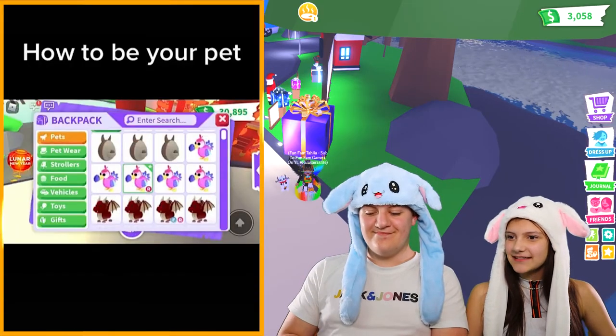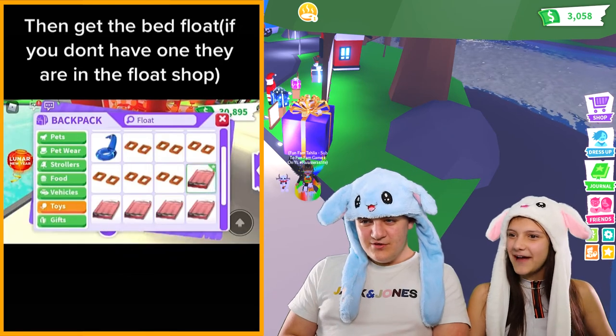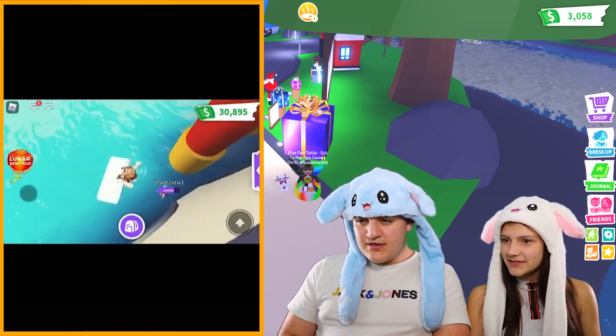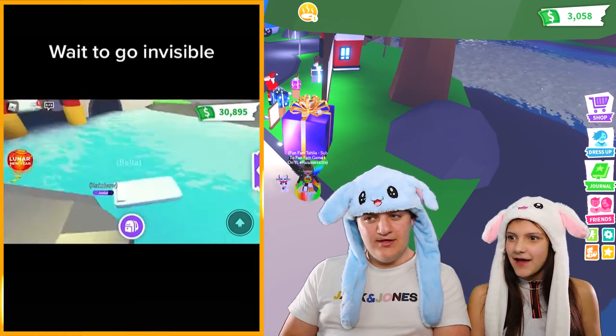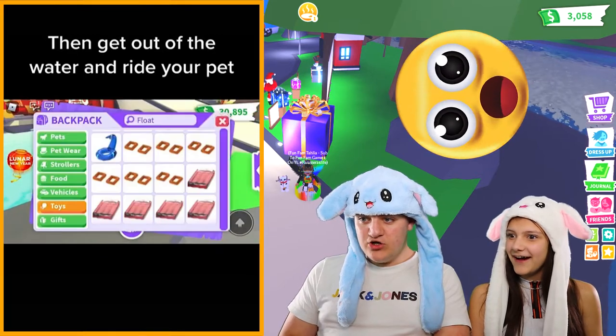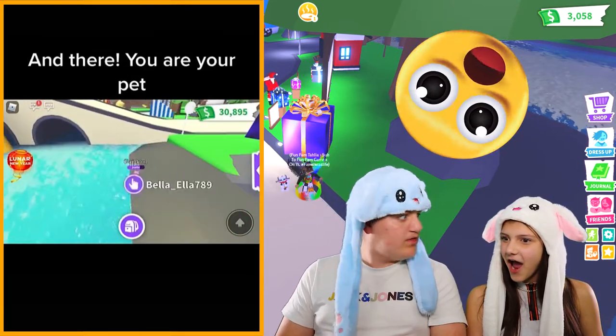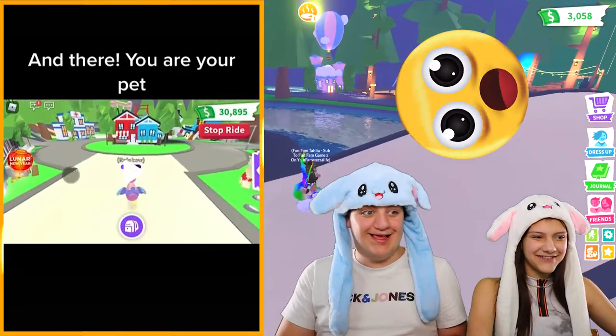Okay, let's look at another hack. So it says: fly to be your pet, then get a bed or float. Put it on the water and sit on it. Wait for it to go invisible — wait, what? Did it go invisible? And ride your pet. Free tombstone! No way, I don't believe this. That's crazy.